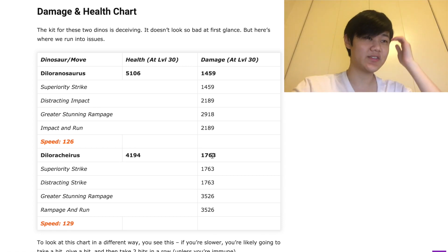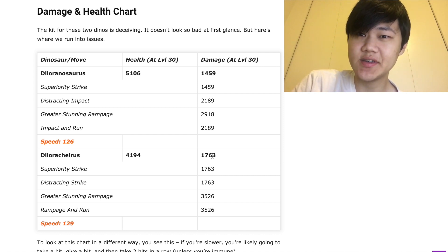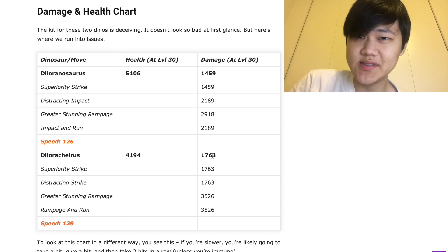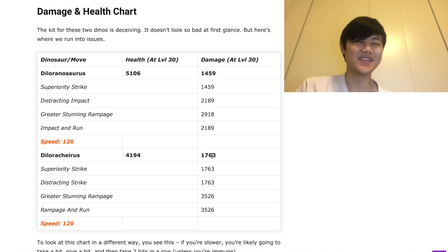Hello guys, a bit late, but I do want to get this done before I go to sleep. Tomorrow we're going to have the hardest, so-called hardest, strike event yet. It's going to be a one-step Dilorakyrus and Diloranosaurus, level 30. It's really hard if you don't cheese it. So here's how we're going to do it.